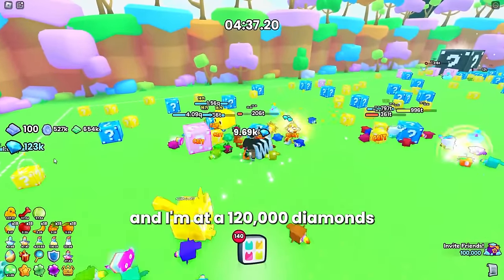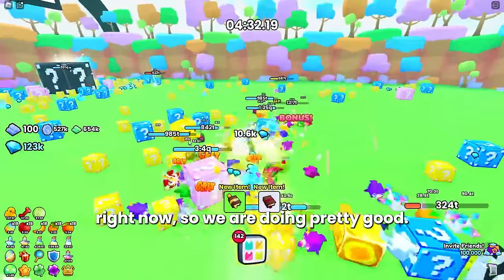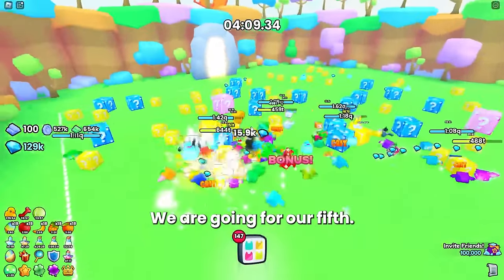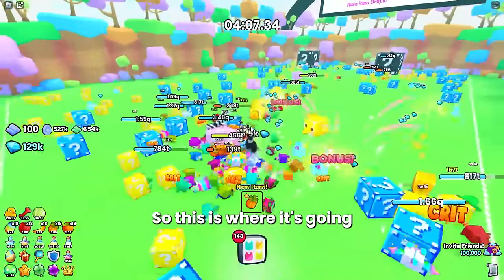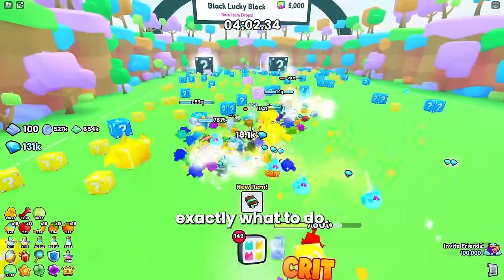We're currently 10 minutes in and at 120,000 diamonds, so we're doing really well. We've had four black lucky blocks spawn so far and we're going for our fifth. This is where it gets really dicey once the fifth one spawns, and I'll show you exactly what to do.